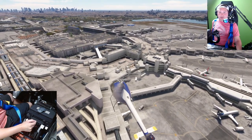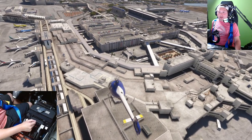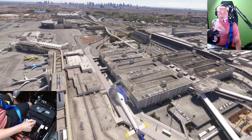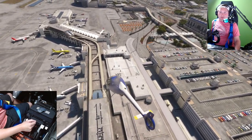Wow, this place is huge. You guys got the trains moving over here. We got some airlines — we got Breeze down here, WestJet, Spirit, and Avianca.